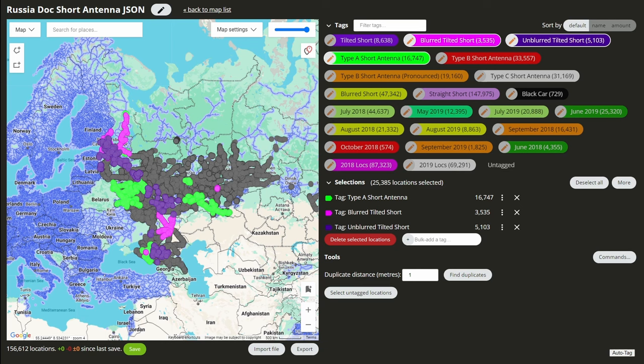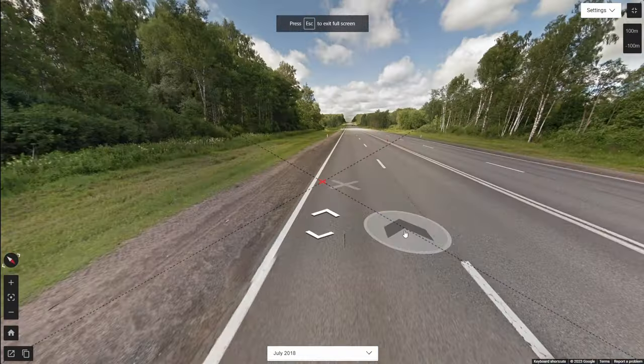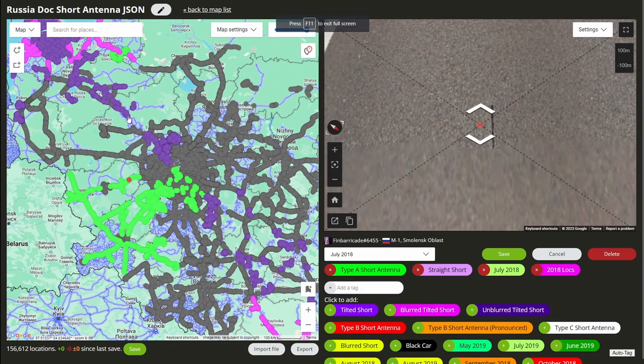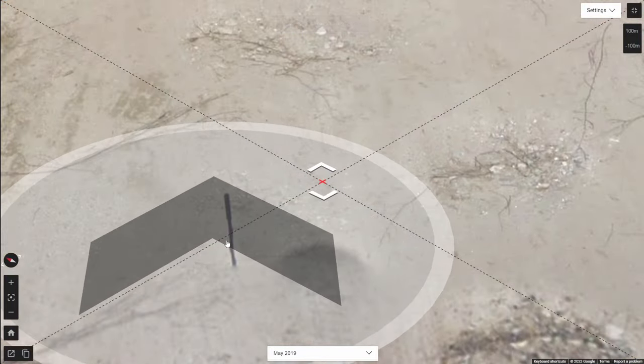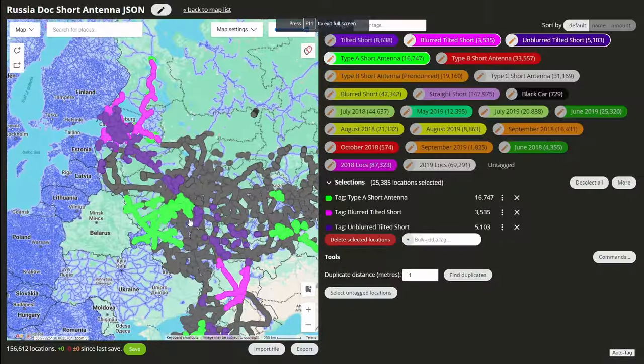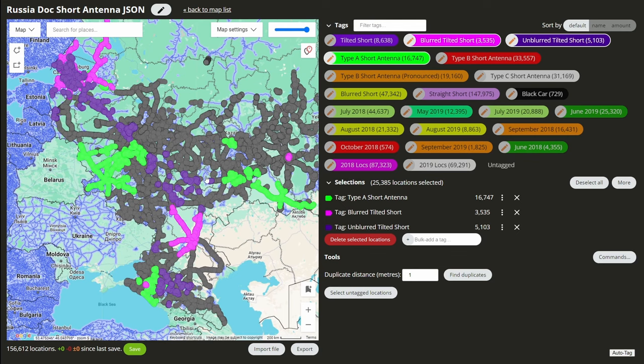Yo everyone, welcome back to the channel. Today is episode 2 of going over all the short antennas. I figured since both A-type and Tilted are somewhat smaller than B-type, I'd do both of them in the same video. It's also useful to have them together because A-type is the same as Tilted basically — Tilted is A-type, but just tilted slightly to the left. So they're both A-type, but one is just Tilted A-type. It makes sense to pair them together.